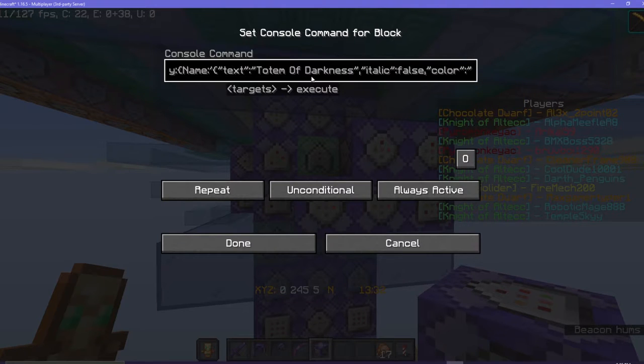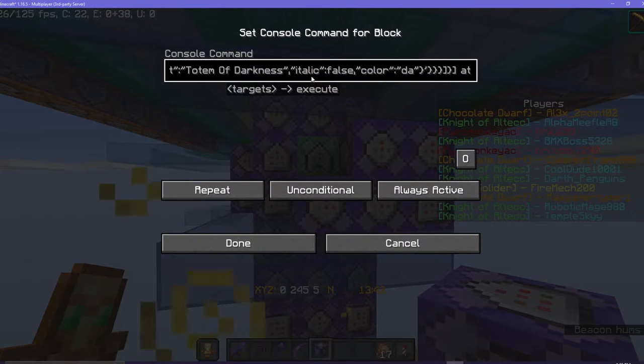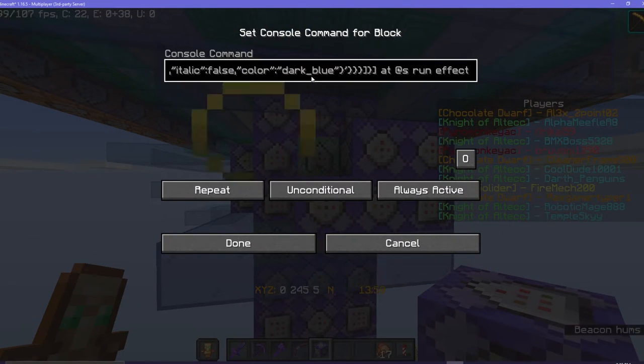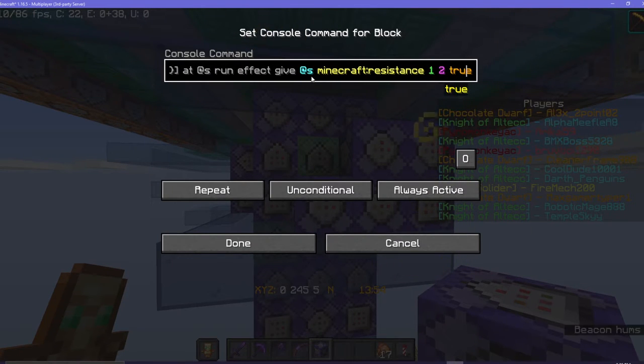And then I can set italic to false, color to dark blue. Dark blue should be the thing — no capitals. And then just all the random symbols, and then resistance 1, 2, 5 — actually no, I'm just going to do 4.